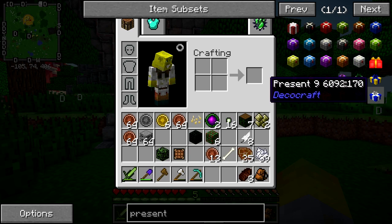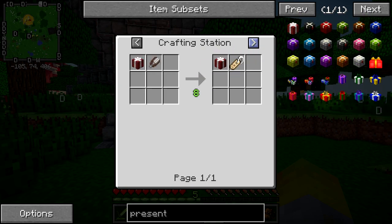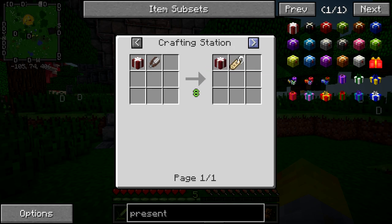That's not the thing I want. This, however, might be though. What's a crafting station? Okay, here we go. So we make a cardboard box with presents, and hopefully you can put stuff in it.